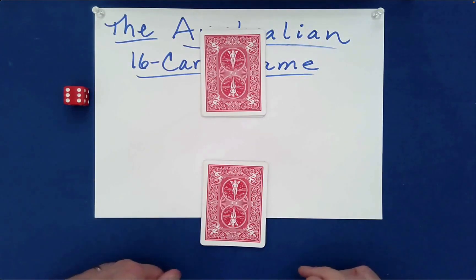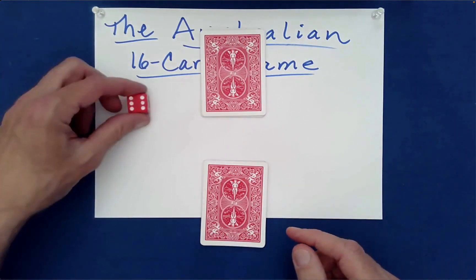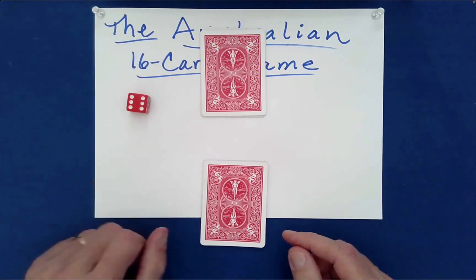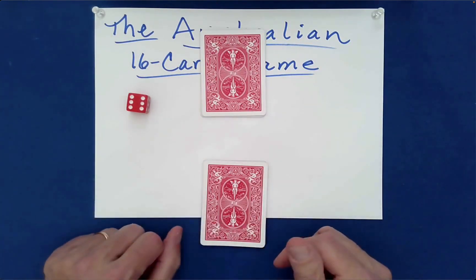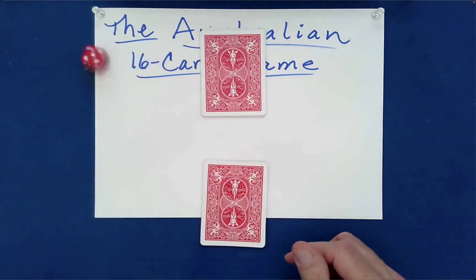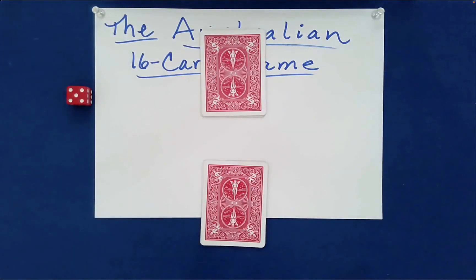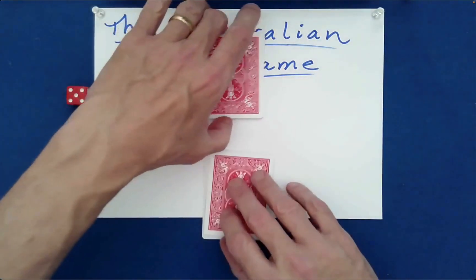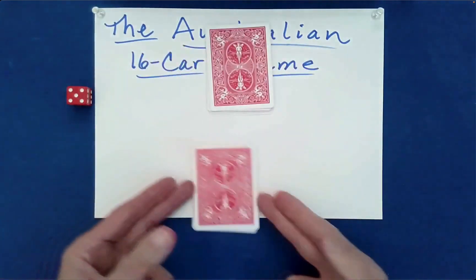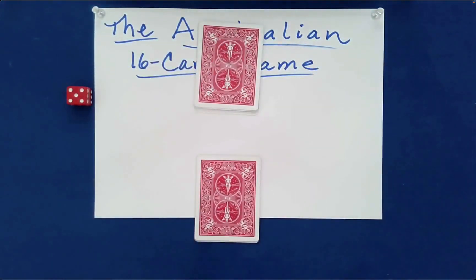Do you want to keep your packet and I'll keep mine, or do you want to switch? We'll use the die to decide. If it comes up even, we'll leave the packets as is; if it comes up odd, we'll switch. Just know that if you were here, you could say switch or leave them. It's odd, so we're going to switch packets.